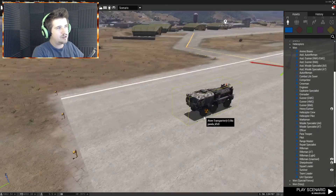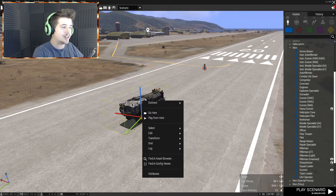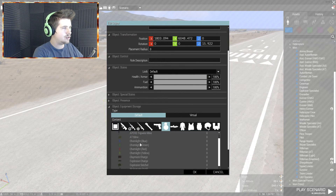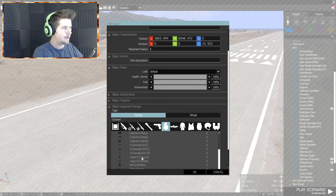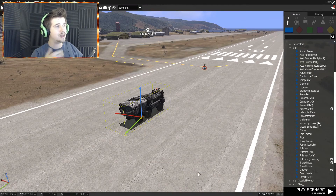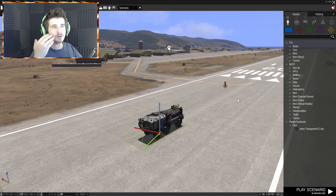You right-click, go into attributes, go down to the equipment storage and just click that. Say you want some IEDs — urban — you just add like three of them, click OK. Then when you click Inventory on the vehicle it'll show up and you can pop those in your backpack. It's a lot more reliable that way, so you can feel free to use your weapons and know that you can still set it off.